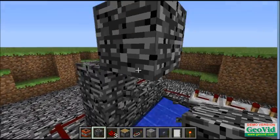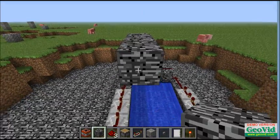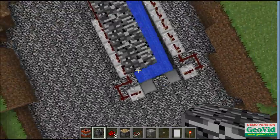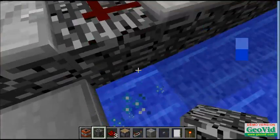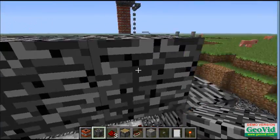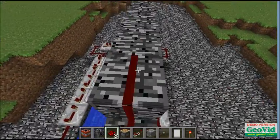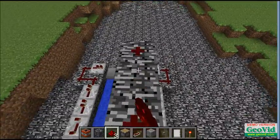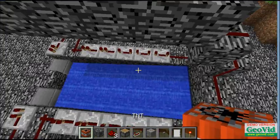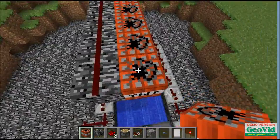Now you're going to want to put the place where your TNT is going to be. It's going to be stairs like that, and then five across. Then add it — just like that. And then redstone just straight across, just like this. And then you'll put your TNT on it, just one in each space, like this.